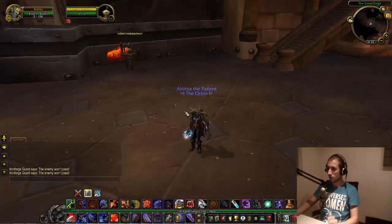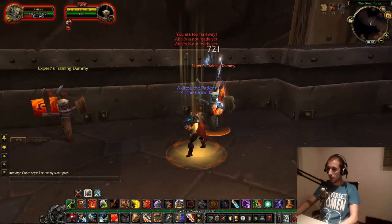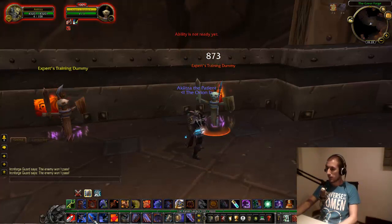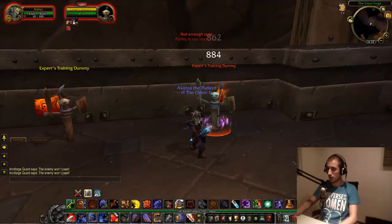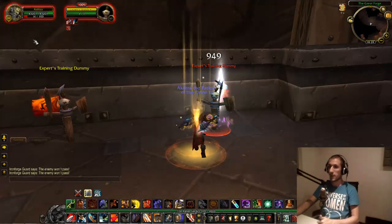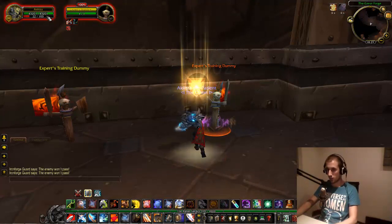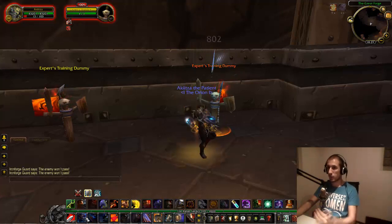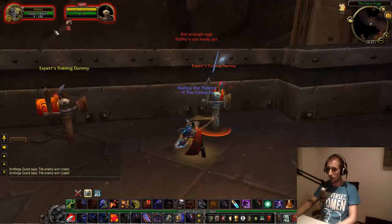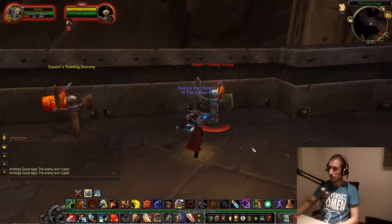To summarize the rotation: use Blood Rage, then Charge while Heroic Throw fires via the macro, then Devastate, Shield Slam, Thunderclap, and keep spamming Devastate until you get the Sword and Board proc. As you can see on screen, it is almost impossible to generate rage if someone is not attacking you — that's the main drawback for warrior tanks. When Sword and Board procs we use Shield Slam for free. And that's what I mean about using Shockwave prematurely — if you stun everything and no one is attacking you, all your abilities gray out and you're left with nothing.